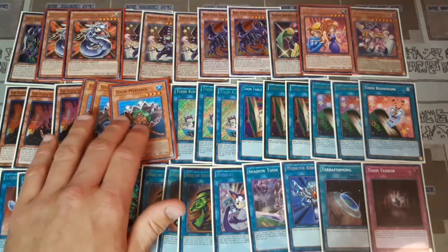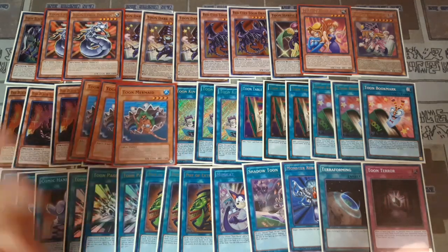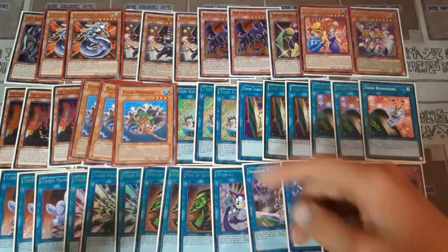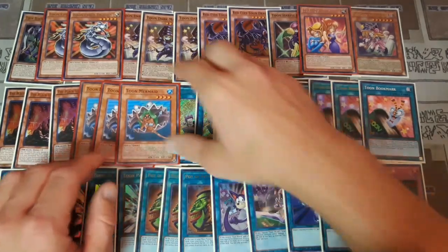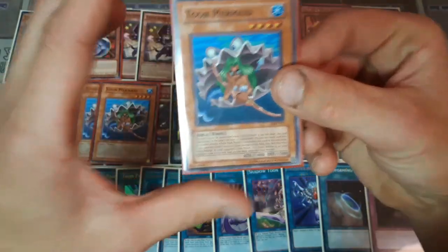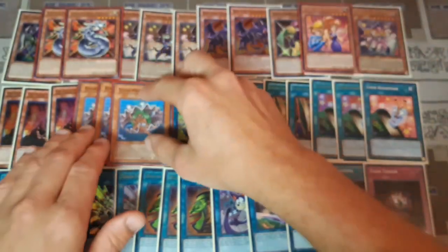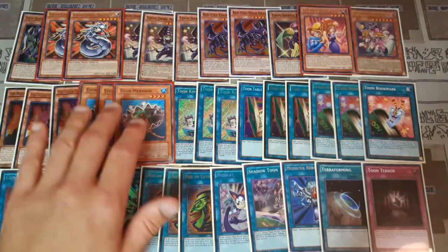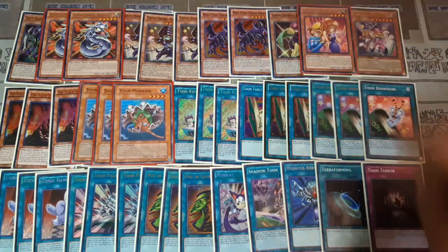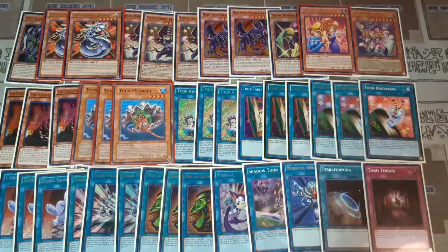The way Toon Mermaid really helps in this deck is that if you draw two of them in your opening hand, that gives you two tributes. If you don't have Black Stone of Legend, you can tribute the two Mermaids — because they can special summon themselves to the board since they are no-tribute monsters. Effectively, Toon Mermaid lets you special summon itself to the field by tributing the same number of tributes required, which is zero. So you can special summon two of them, or summon one plus one Toon Harpy to destroy an opponent's spell or trap, then tribute summon for one of your bigger Toon monsters.